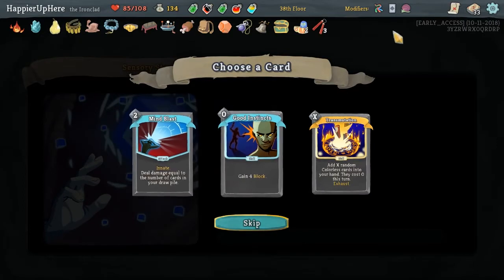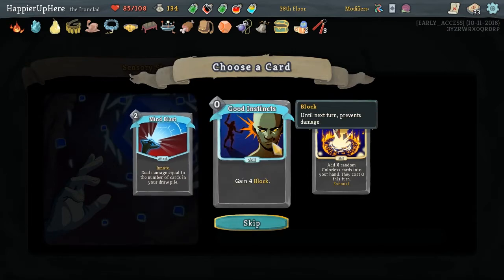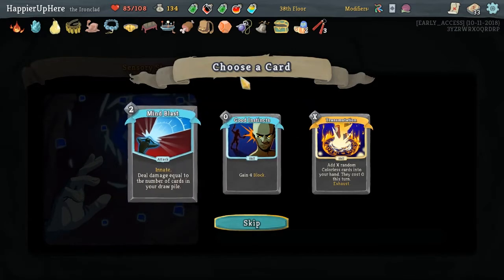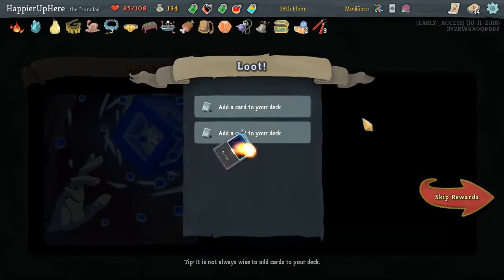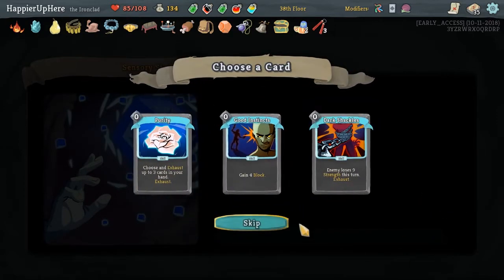Mine Blast would do about 25 damage on an opening turn. I'm not sure - let's not do that. Flash of Steel is a zero-cost card, definitely - that's actually a great card. And Purity to exhaust some of our Curses.